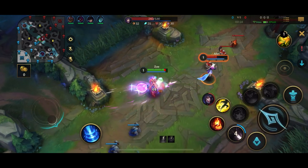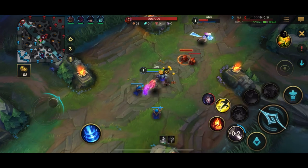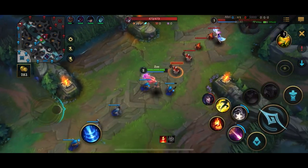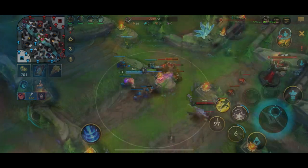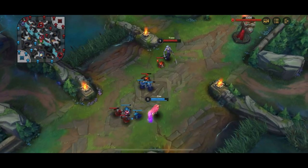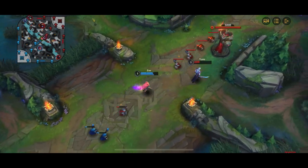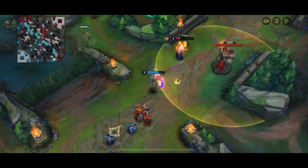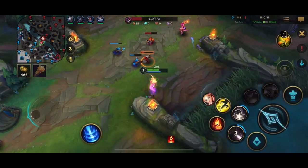Speaking of early trades, Zoe's level 2 power spike is insane. Check out these clips of how easy it is to catch your opponents by surprise. Trade aggressively level 1 to set up the level 2 all-in. Use your ignite and flash to get your second ability's damage off, and try to pick up their summoner spells for even more second ability procs. Your first and second ability with your passive, electrocute, and ignite do a lot of damage this early into the game.